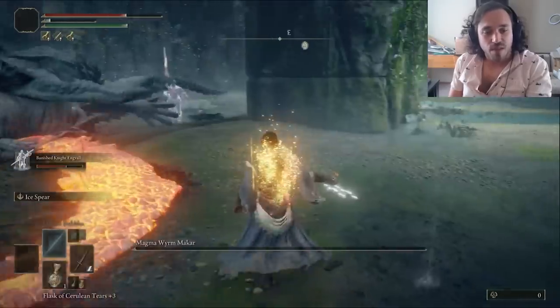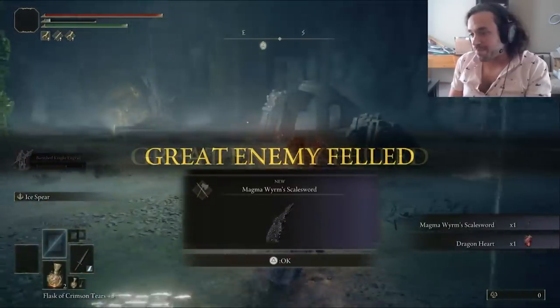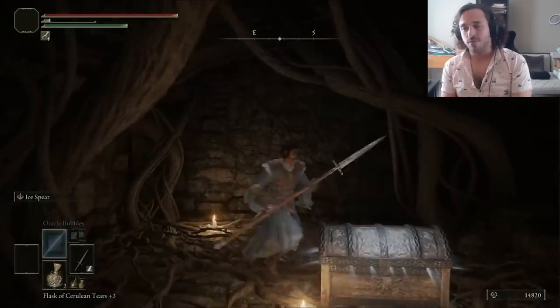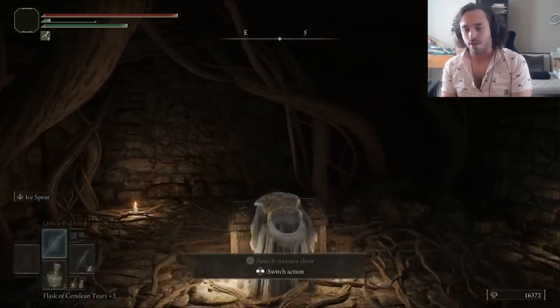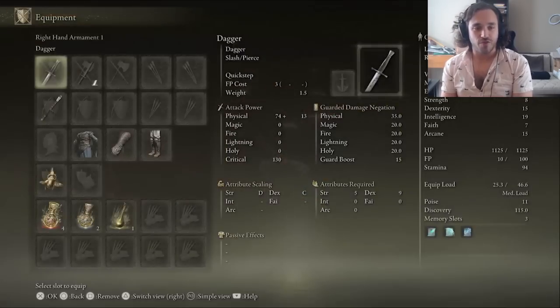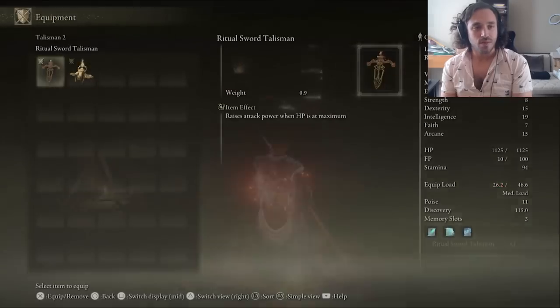I think we're ready for some Shardbearers at this point — at least, almost ready. Just a few errands. First, let's put Gilika on ice. The Ritual Sword Talisman will boost the Ice Spear's already impressive damage by 10% when we're at full HP, which should be easier to stay at since we can stay out of the main fray while Aang tanks.